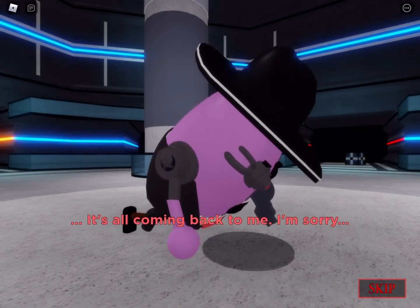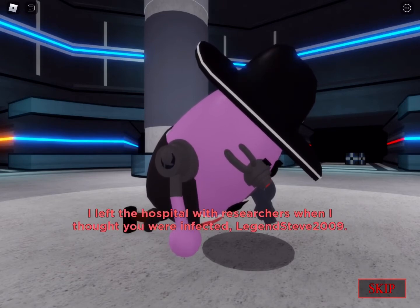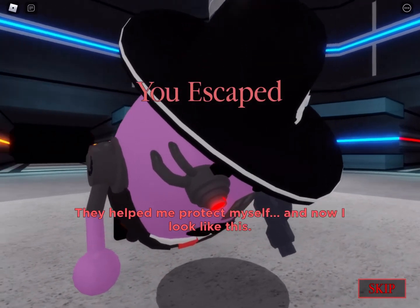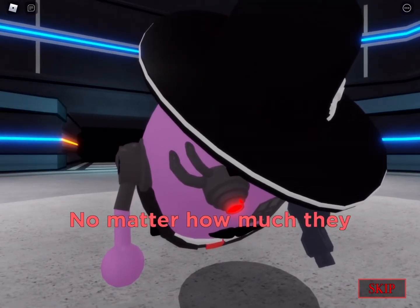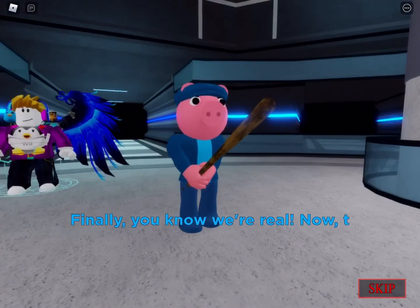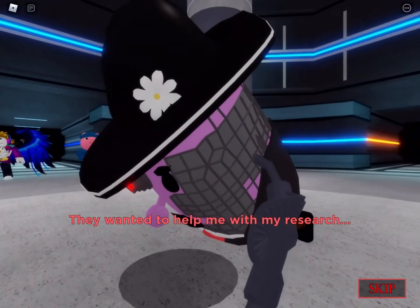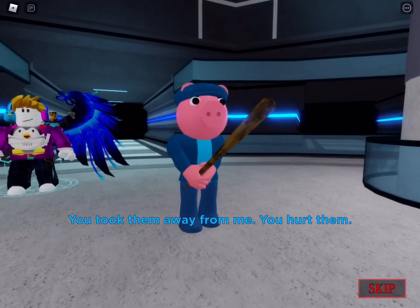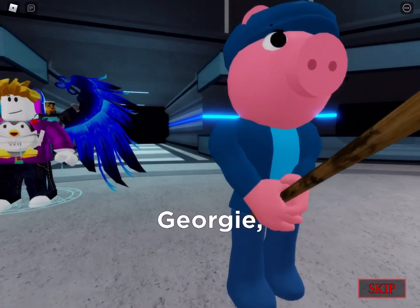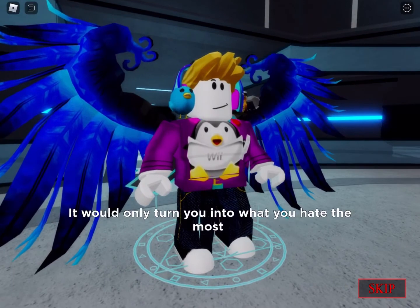Cutscene: 'It's all coming back to me, I'm sorry.' — 'It's okay Mr. P, I forgive you.' — 'I left the hospital with researchers when I thought you were infected. They helped me protect myself and now I look like this.' — 'You look pretty cool though Mr. P.' — 'No matter how much they changed me, nothing could protect myself from my mistakes.' — 'Finally you know the real story. Now tell me what you did to my family.' — 'They wanted to help me with my research. He took them away from me, you hurt them. Now I am going to hurt you.' — 'Georgie, don't! If you hurt him, you are no better than him. It would only turn you into what you hate the most in him.' — 'I guess you're right.'